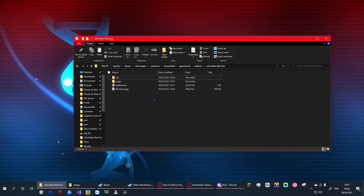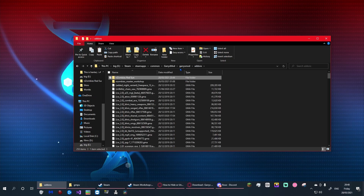First of all, go into your Garry's Mod folder. This could be on your C drive — very likely is unless you have multiple drives. Wherever your Steam folder is: Steam, SteamApps, common, Garrysmod, addons. Go there. Go into your addons folder and make a new folder; call it what your config is going to be called. In my case I called it 'End Zombies Red Sun' — very great name, I know.